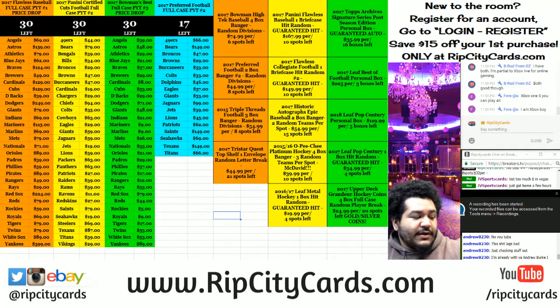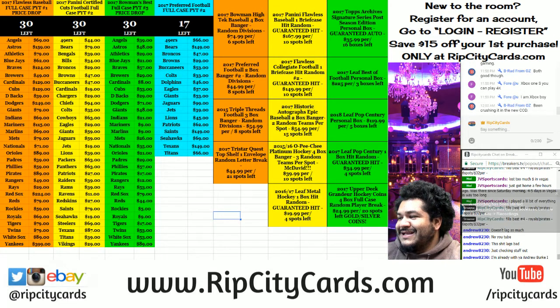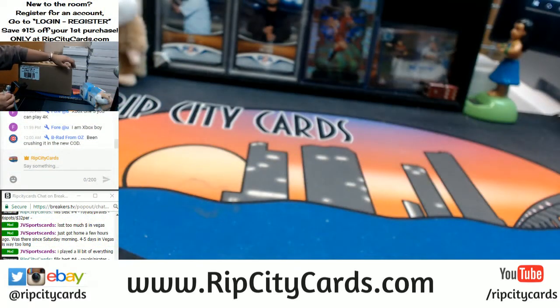Hey everybody, Cardboard Moses here. Welcome — it's that time again for an eBay break. We're gonna be doing 2016 Black Gold Football, fancy stuff, half case break number one. Let's get to it.